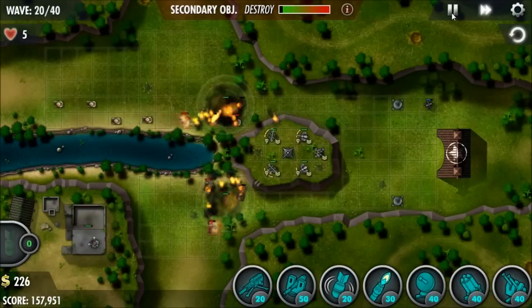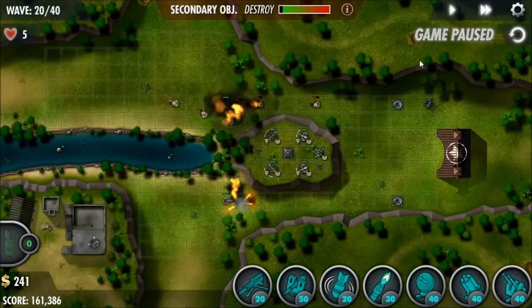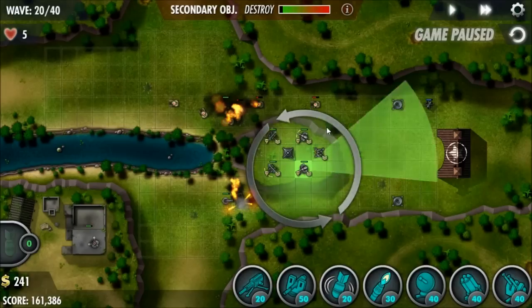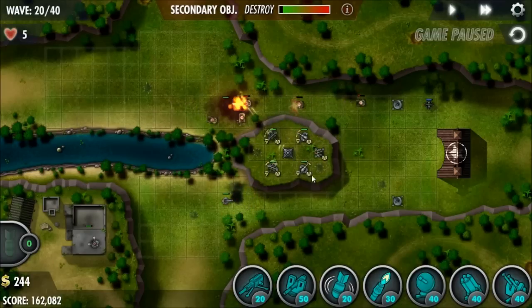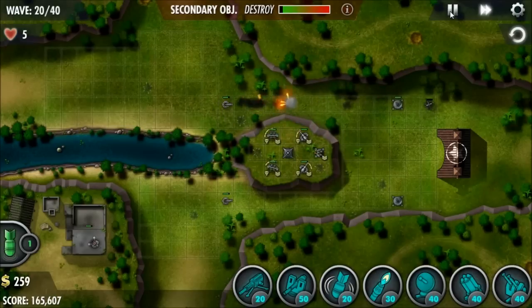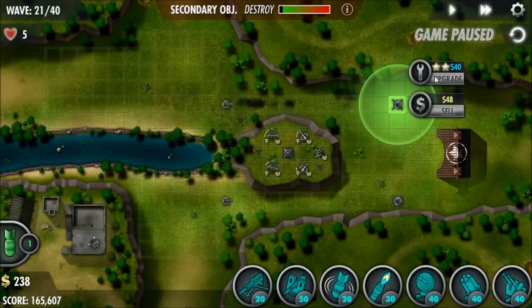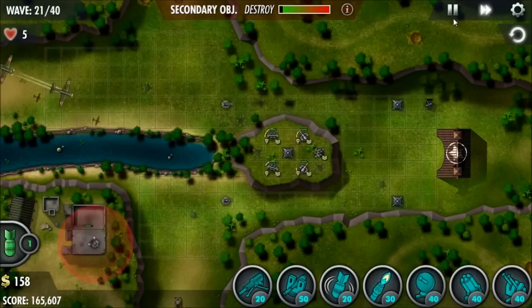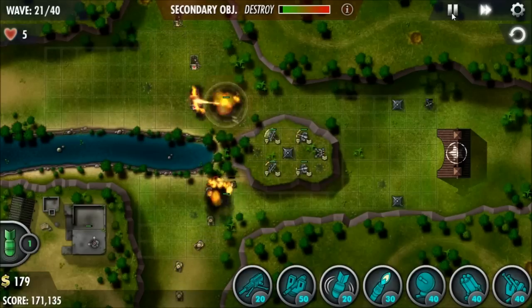Our secondary objective, which I'm starting to take care of now, is to bomb out the little base to the bottom left. I might get a little extra bombs for that. I spent my money, upgraded those flamers, and got the comms towers at level 3 in the rear.